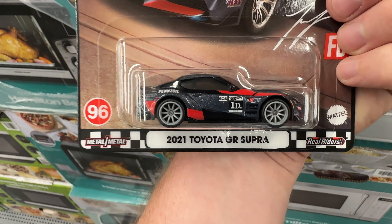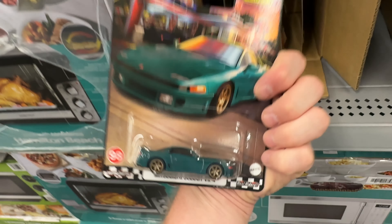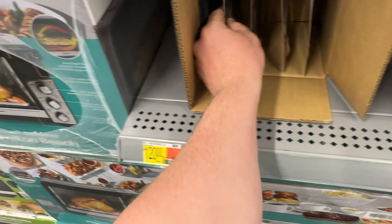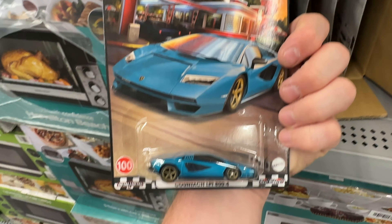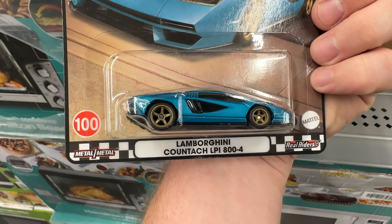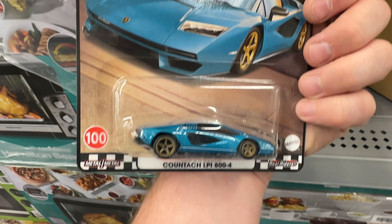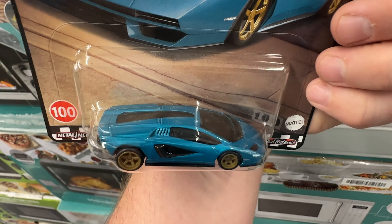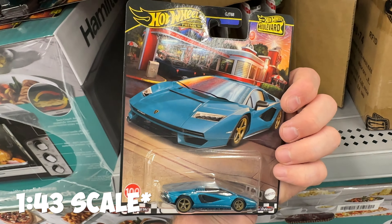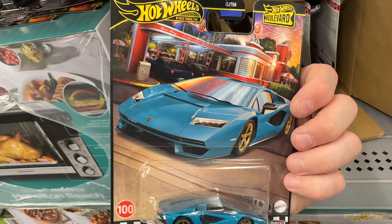Definitely gonna look good next to that white GTR set we got a while back. The 2021 Toyota GR Supra — super cool, really nice Boulevard set. We also have the Mitsubishi 3000GT VR4 — looks very nice. And the big one — this is number 100: the Lamborghini Countach LPI 800-4! Super cool. This is the third variation we've seen in premium — also got a 1:24 scale version. We've seen white, we've seen black as the chase, and now blue. Love this set — be on the lookout at Walmart, they're hidden!